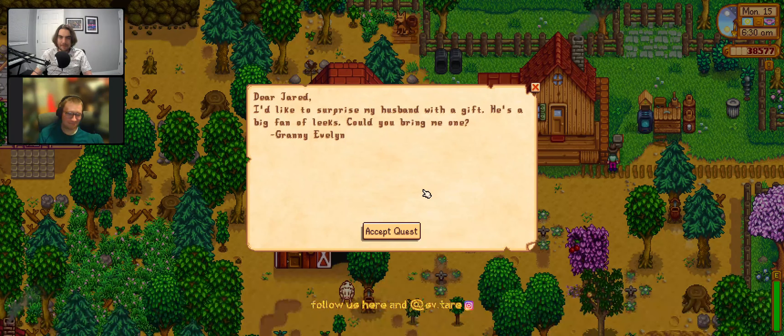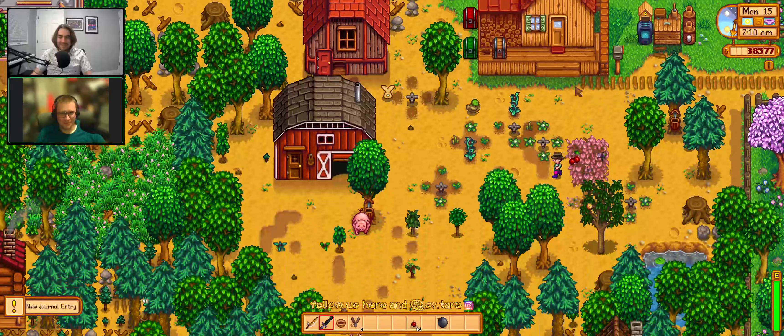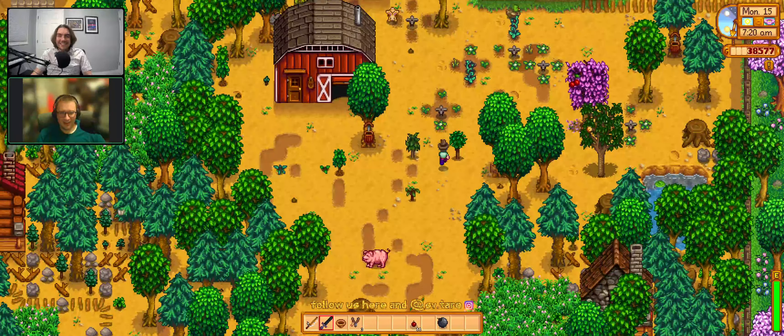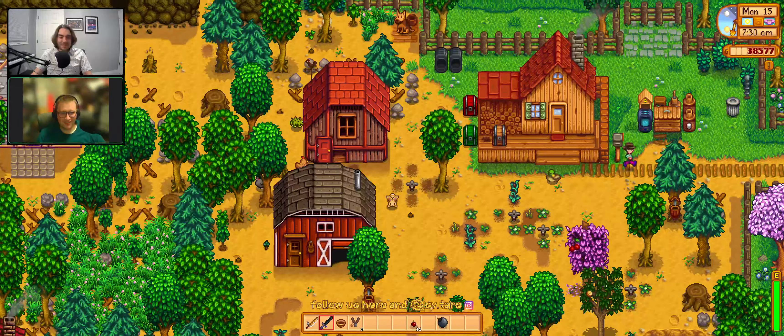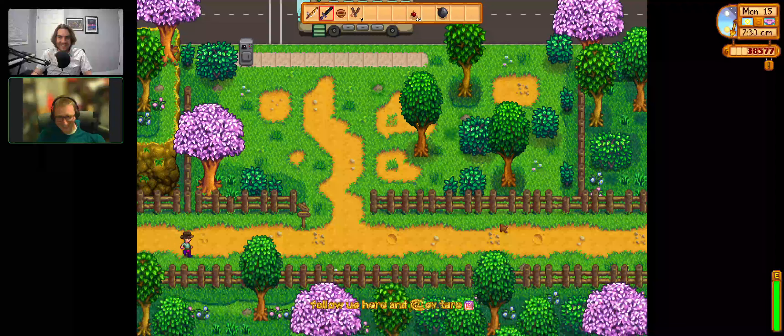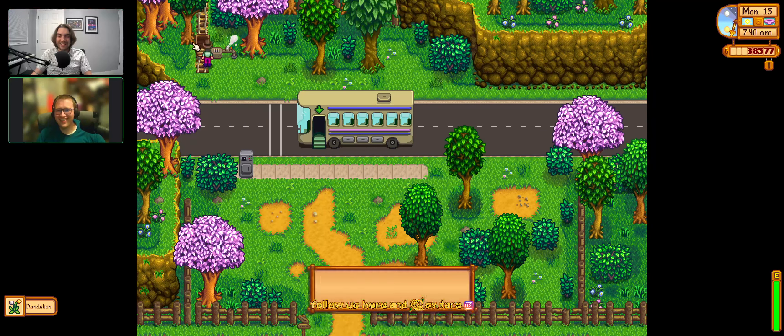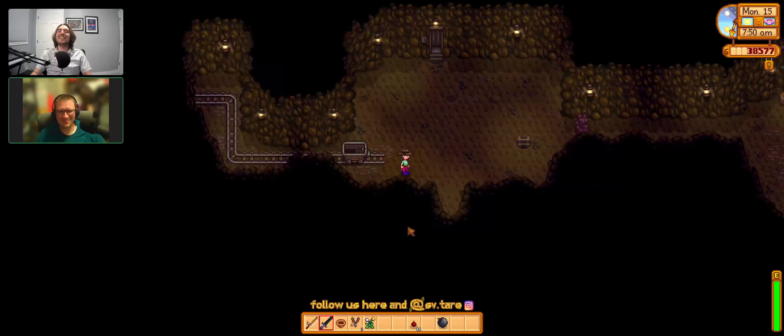Jared wants to roast the quest where Evelyn asks you to surprise her husband George with a gift because he's a big fan of leeks. Jared can't imagine anyone listing a vegetable as a birthday wish — and specifically just one loose leek, however you found it on the ground, not even cooked into anything. 'I just want to hold it. I just think they're neat.' It has the same energy as characters in Stardew who get mad if you give them a rock — Jared would just be aggressively neutral about receiving a rock.